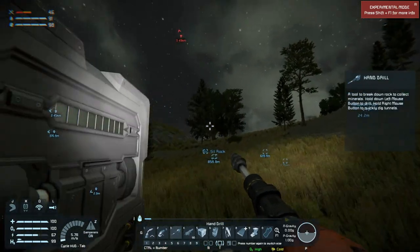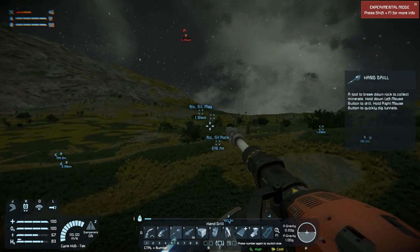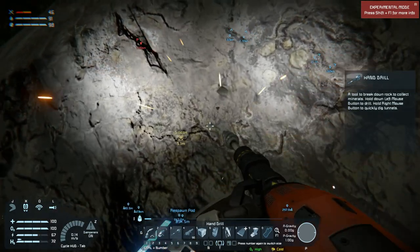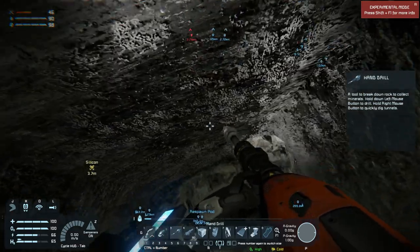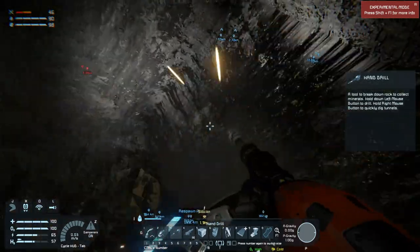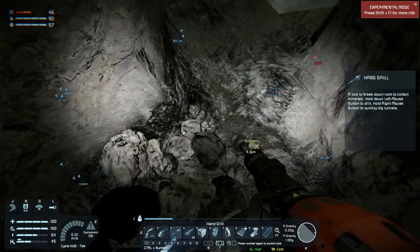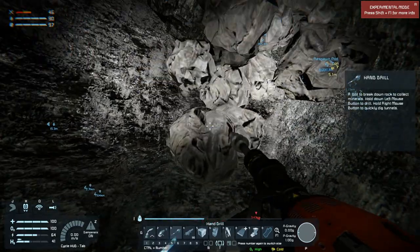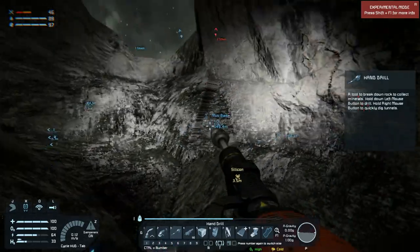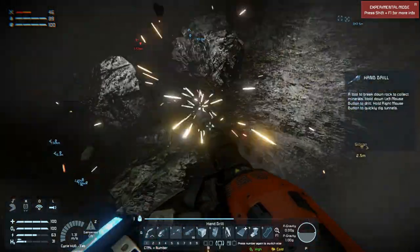Let's go grab that silicon and be done with this hand mining. We should get some magnesium as well to make some magazines - we only have like three. There we have silicon - very nice. We'll just pick it up as we go along and collect that silicon.